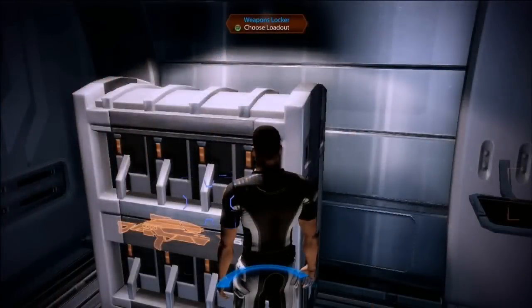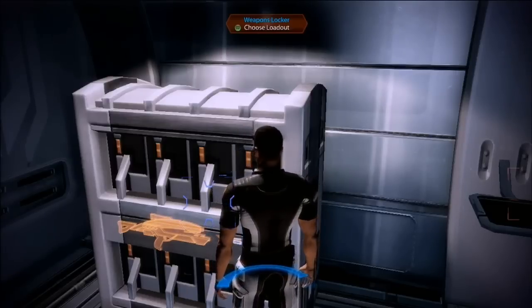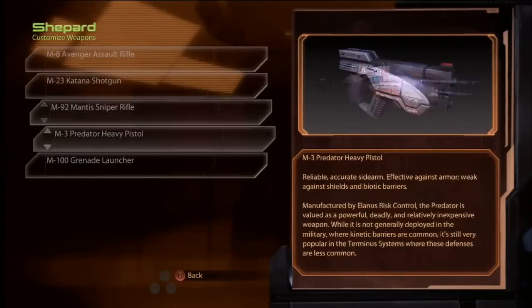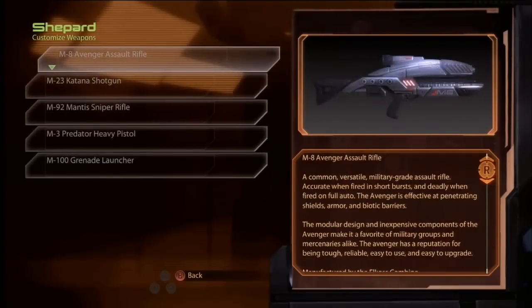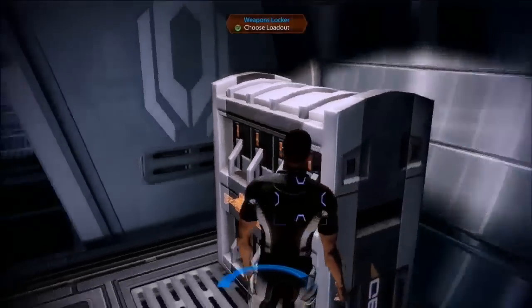This is the armory section of the Normandy where you prep up before your mission. We've really fixed and improved the inventory system. We showed you the armor locker up in Shepard's room, and this is the weapons locker where you can look at all the weapons you've acquired. Here are some new heavy weapons introduced to the game — it makes it a lot more intuitive for people to go through all the stuff they collect.